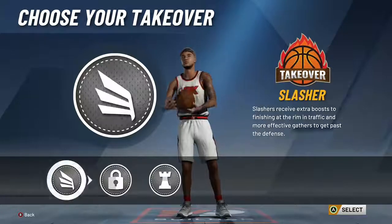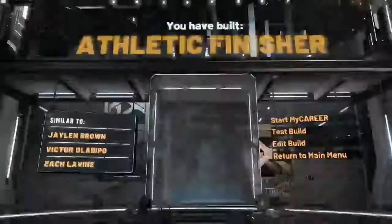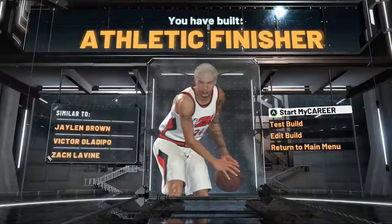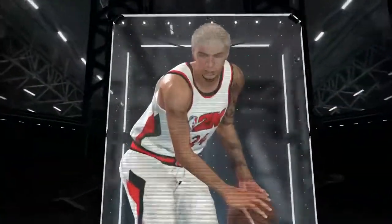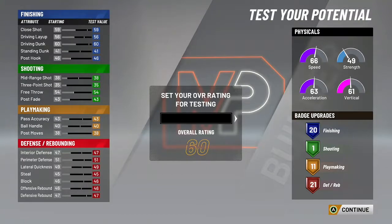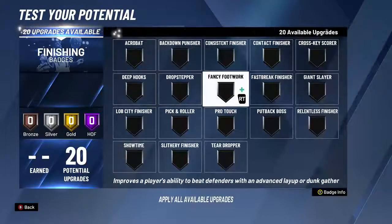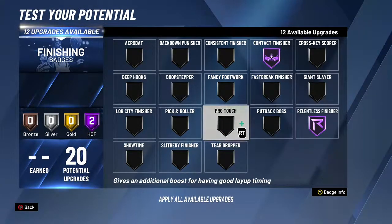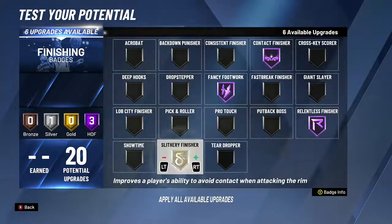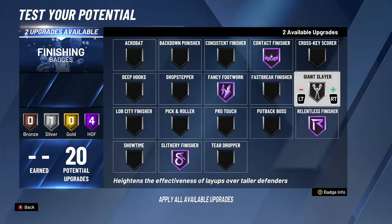For takeover, whichever one you want — on mine I went Slasher. There you go: Athletic Finisher, comparable to Zach LaVine, Victor Oladipo. Now we're going to test the build, and I'll show you the badges. Bring it all the way up to 99 overall. For badges, I have Hall of Fame Contact Finisher, Hall of Fame Relentless Finisher, Fancy Footwork, Slithery Finisher, and Giant Slayer.